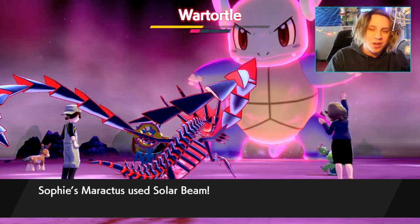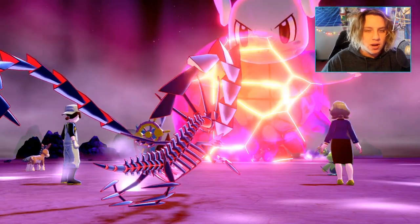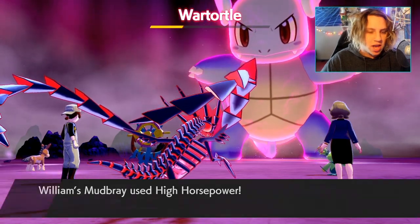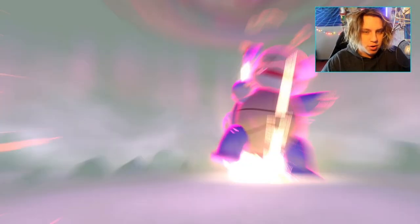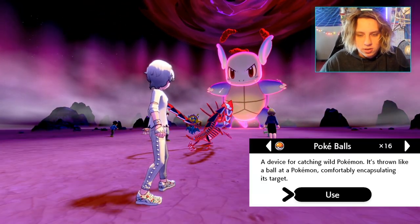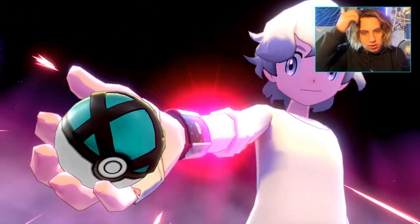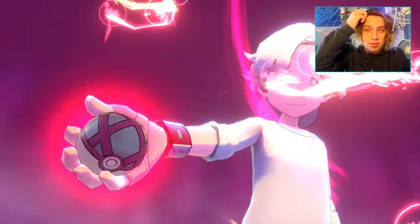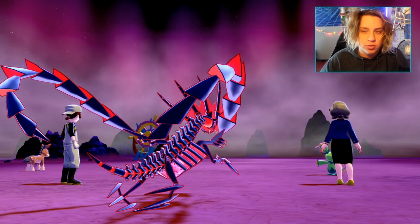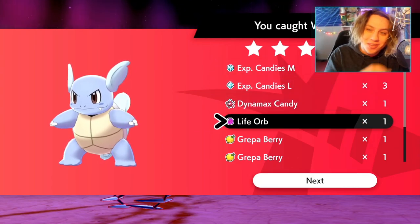If you guys watch the whole video, stick around — I'm gonna show you my setup that I'm gonna be using to solo Mewtwo. Anyway, this thing's little barrier broke and we're just gonna catch it right here. Shoot — let's use a Net Ball. Why do I have 33 Master Balls?! Let's just catch it. Net Ball is really cool — super slept on. I saw they're selling exclusive TCG Dive Balls, I really want to get that. Cool, we got the Life Orb!